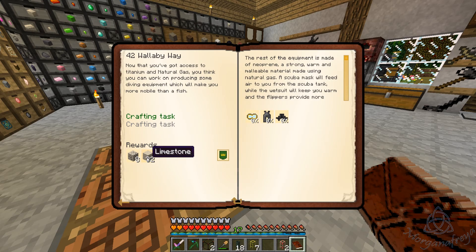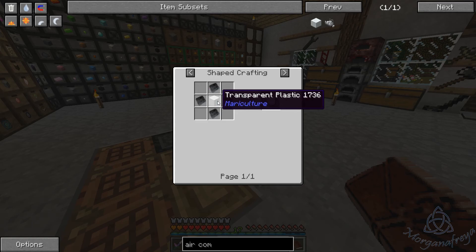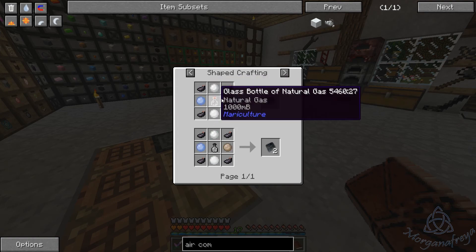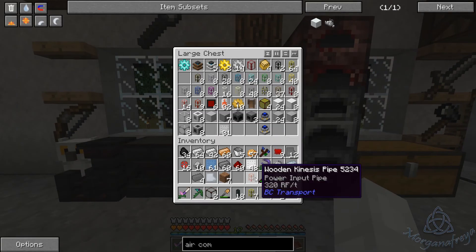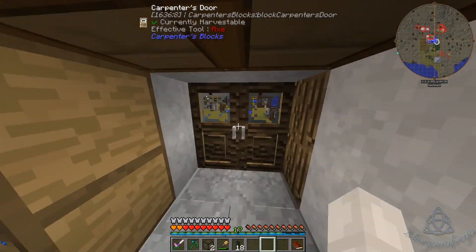Give me just a second guys. All right guys, I'm back - sorry about that. So we have to make this stupid mask - neoprene - I don't have this many. Oh my goodness, every time I think I'm almost done with that chapter. So depressing.